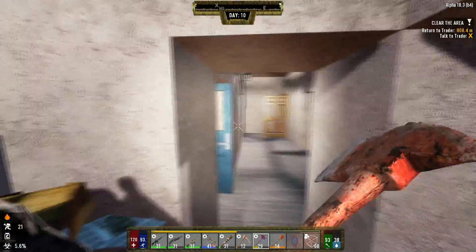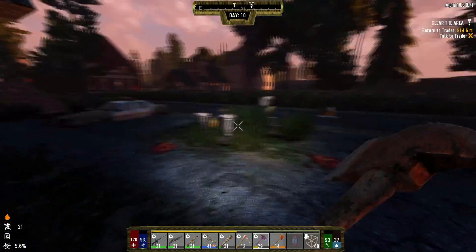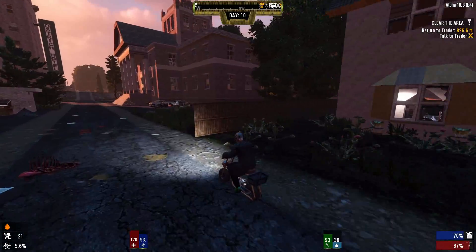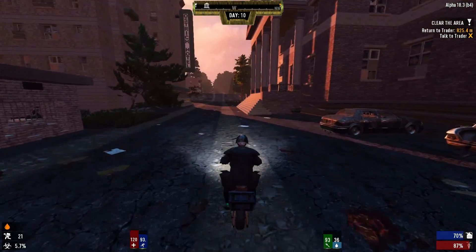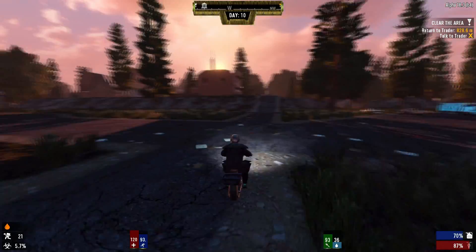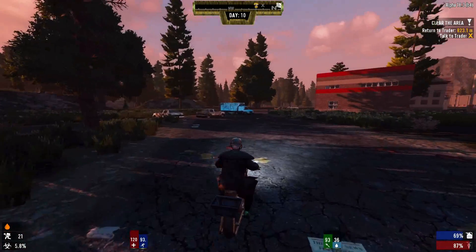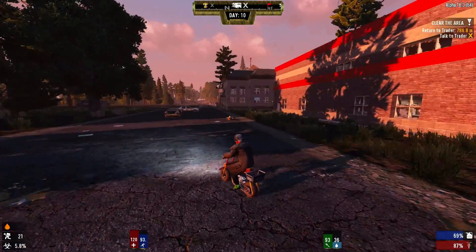What time is it? Super dark — 20:53, we've got a little time. Shouldn't have a problem getting home. Where is a gas station around here? I think that's where my horde base is over there — yeah, let's head on home.